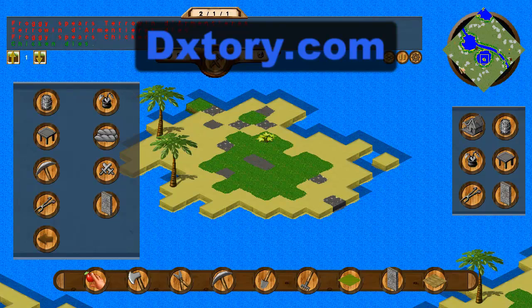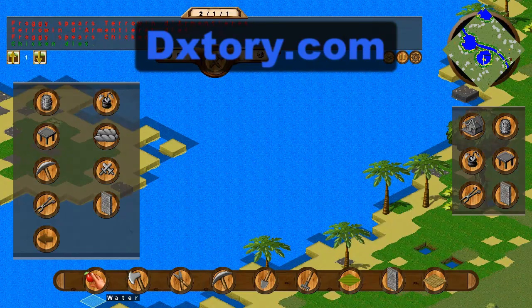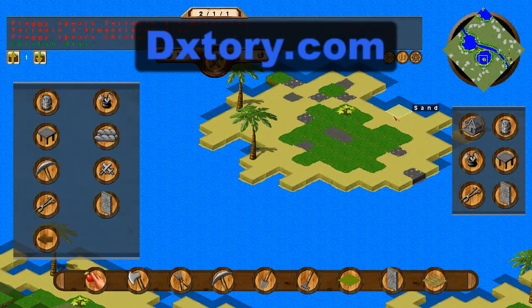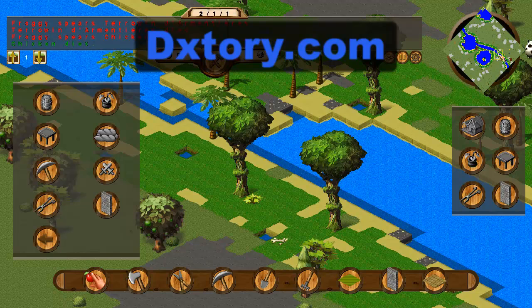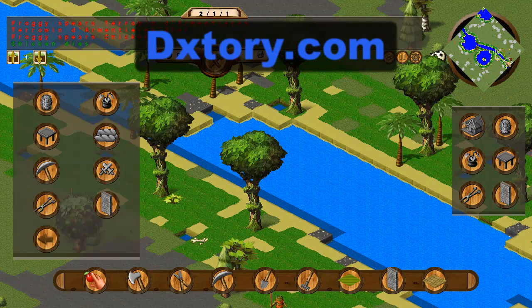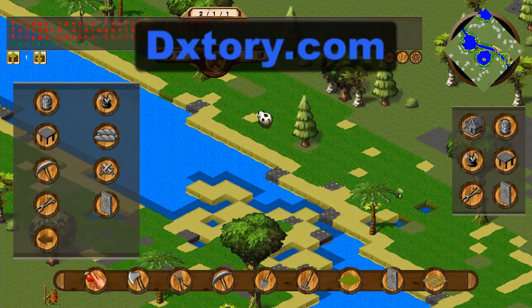What I like about this is now there's a reason to build bridges, because in some maps you'll have to build bridges to get over to resources which could be sitting on islands in the middle of the lake. There's no more 'ha, you can't get at me because you're on the other side of the lake,' because there can now be land bridges — all randomly generated again. Every map will have a river, at least.